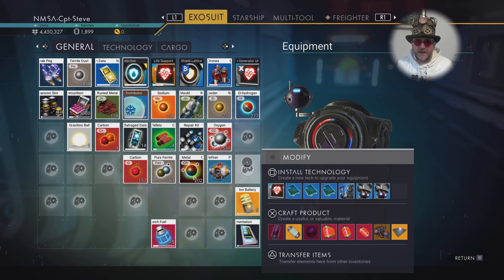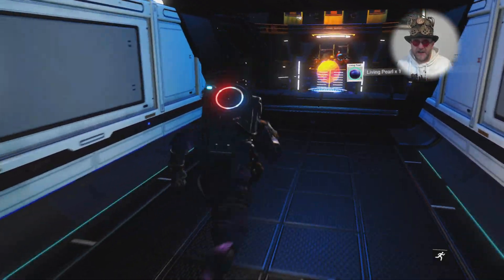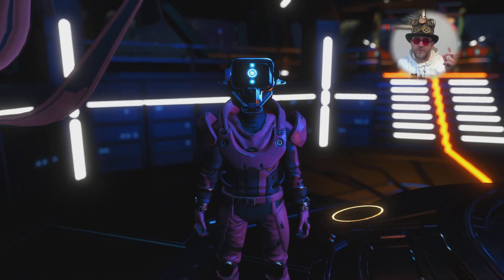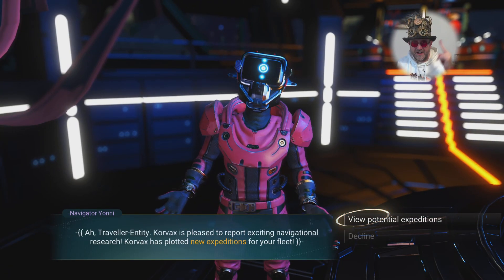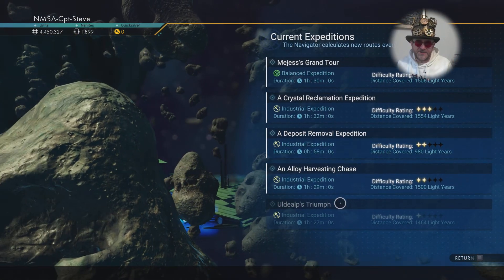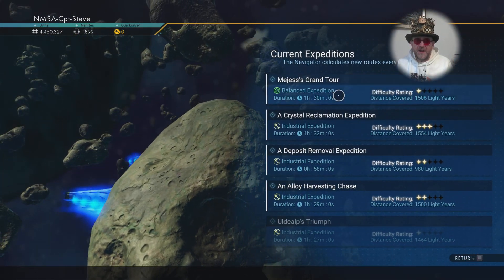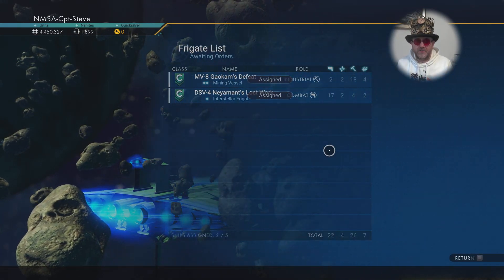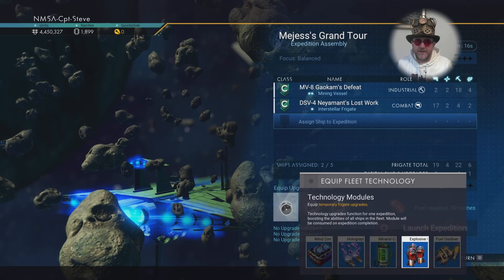I'll put a link in the video description for the app. So I'm inside my freighter and I'm going to be sending out a frigate mission. I've now got two frigates — a mining vessel and a combat vessel. I'm going to send them together because they're only one-starrers, so if I can see an all-round mission I'll send both. And away they go.